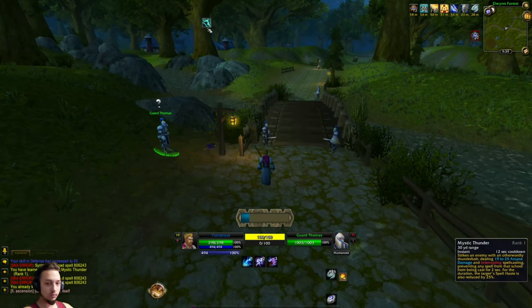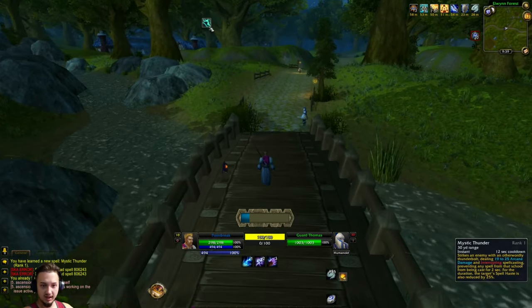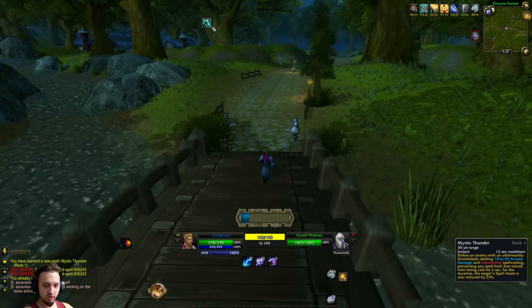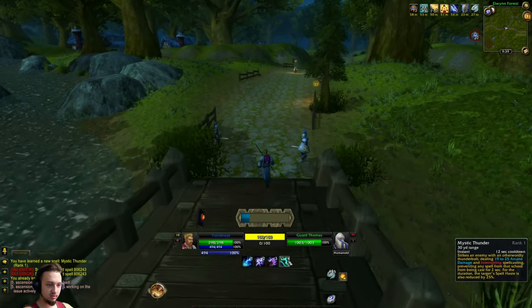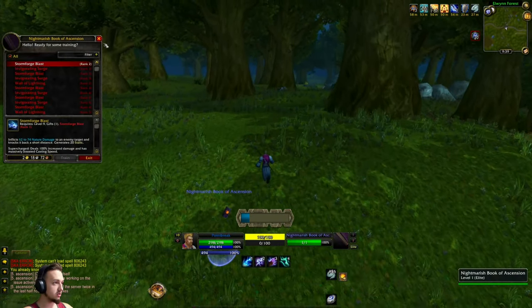We just got to level 10 and got Mystic Thunder — it strikes an enemy with an otherworldly thunderbolt, dealing a bunch of damage, interrupting spell casting, and reducing the target's spell haste. It's basically an instant strike. Not too bad so far.